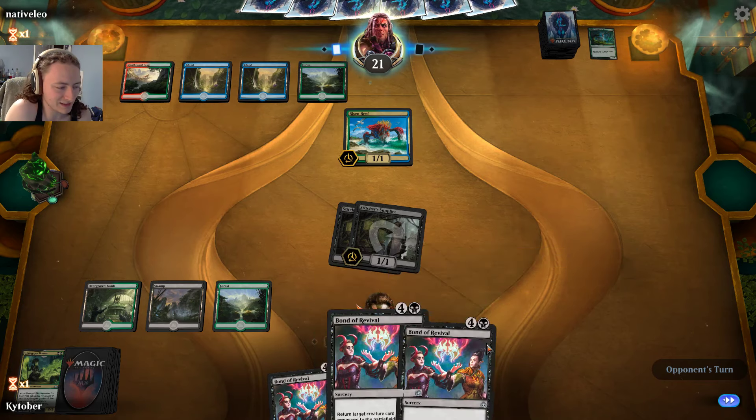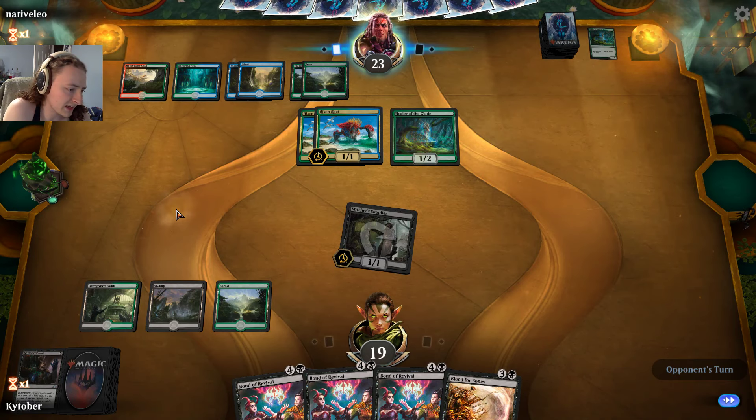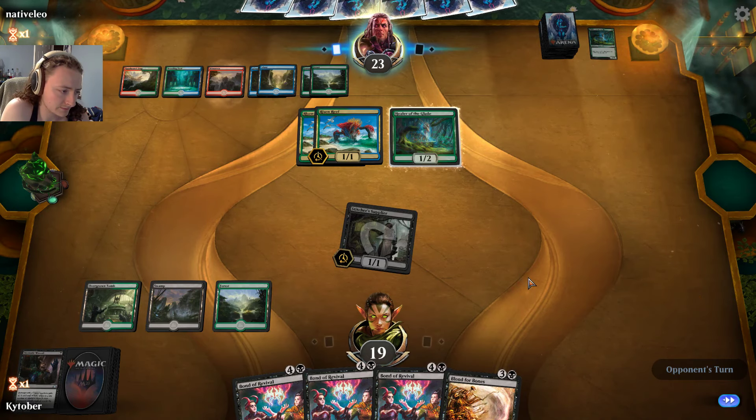Basically this guy's trying to get some insane card advantage that we just can't compete with. Risen Reef is maybe one of the best cards — I think it should've been a rare instead of an uncommon. And there go two of my lands that I needed.